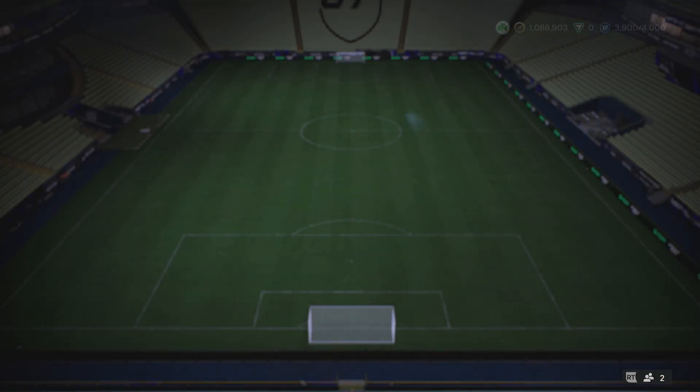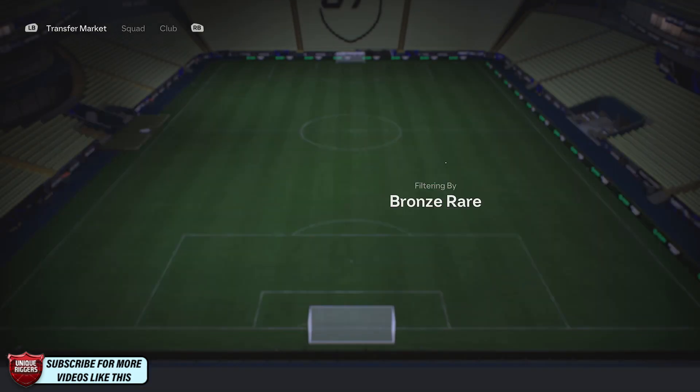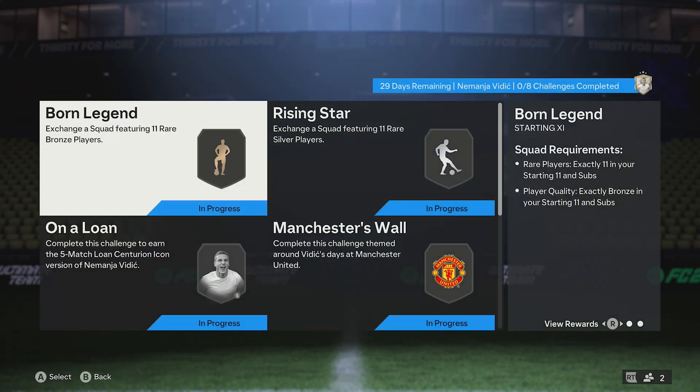So the very first squad just here — just ignore the team on the screen. All you want to do, jump onto the transfer market just here, select bronze rare, find the cheapest cards, pick up 11, put them on the team and they'll complete that one.